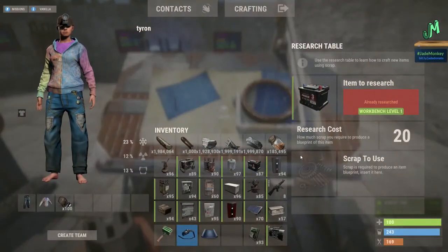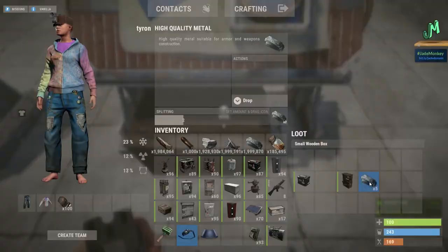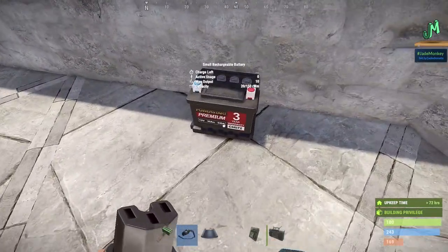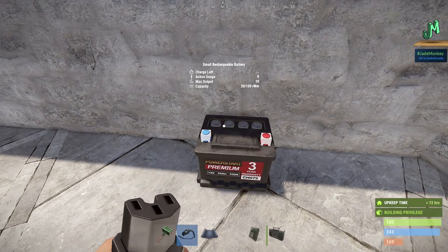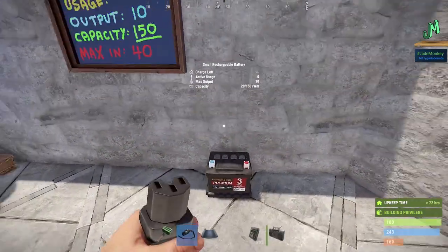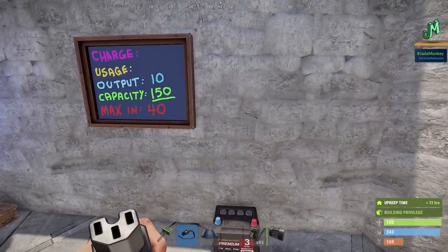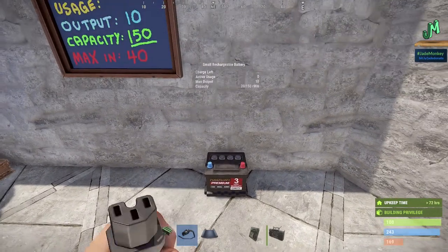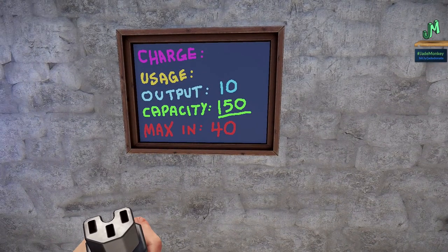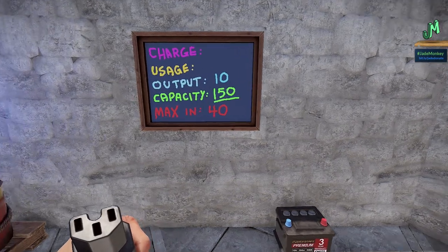The small battery is a Workbench 1, 20 scrap to learn, very cheap, does not require tech trash — five high quality and that's it. Now the different areas of the battery UI: charge left, active usage, maximum output, and capacity. I also want to highlight maximum in — how much power you can put in. Beyond 40 units of power for the small battery, it would be wasted. The maximum output of the small battery is 10 units of power. The maximum capacity is 150 rust watt minutes, and the maximum input before waste is 40 power units — roughly four times the maximum output.